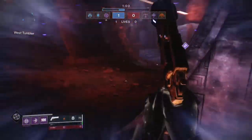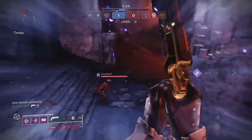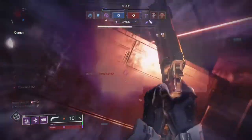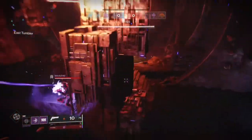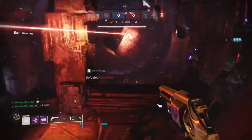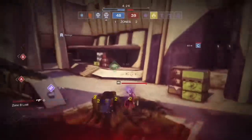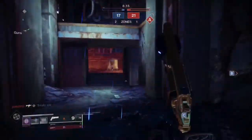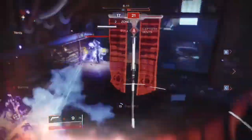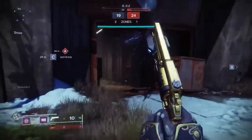One thing I want to give credit to is the grenade itself and how easy it is to stick enemies. These throws I'm making are not very good — I'll be honest, the grenade is doing a lot of the work. That magnetism, like in the word 'magnetic grenade,' is real. If it gets close to them, it's going to stick; it doesn't have to be literally right on top of them.